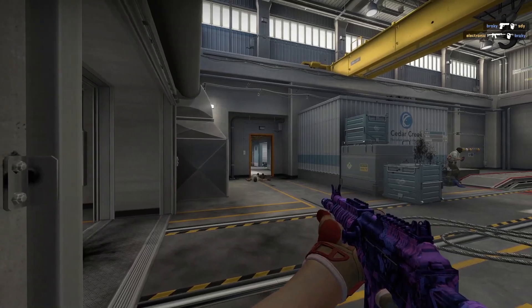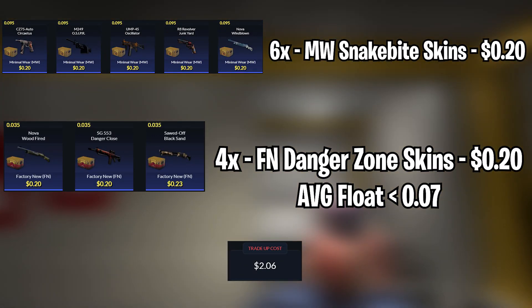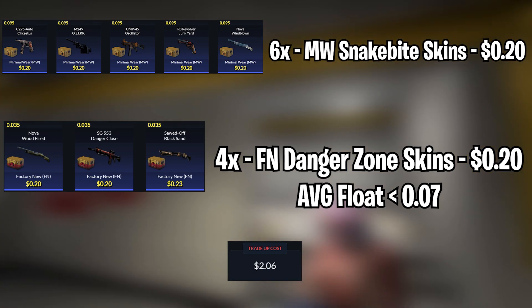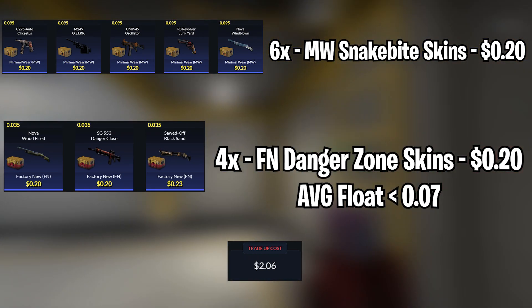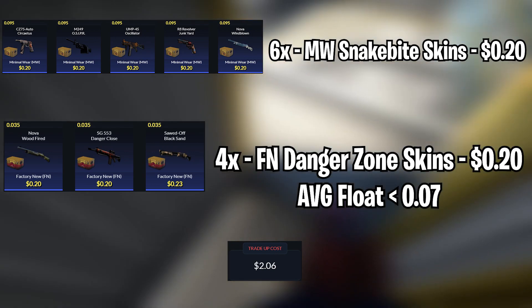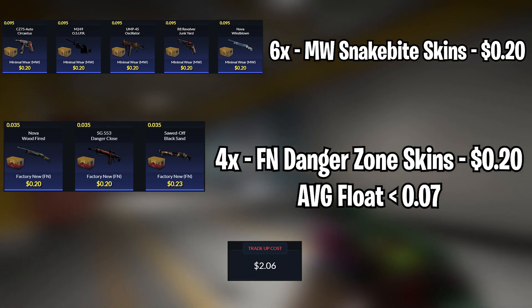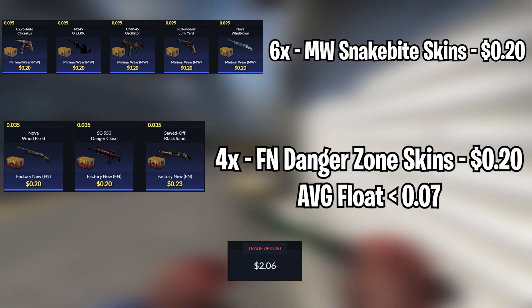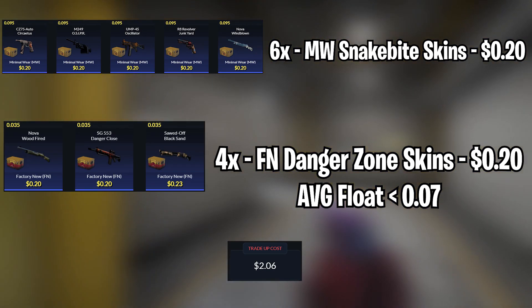For the third trade-up, we will be doing a mil-spec Snakebite trade-up using 6 Minimalware Snakebite skins for $0.20 each and 4 Factory New Danger Zone skins for around $0.20 to $0.23 each. The average float needs to be less than 0.37, so use Minimalware skins with floats less than 0.395 and Factory New Danger Zone skins with floats less than 0.035. The total cost will be around $2.06.